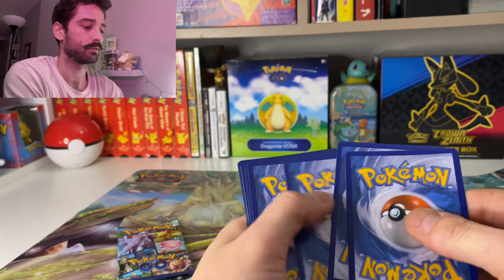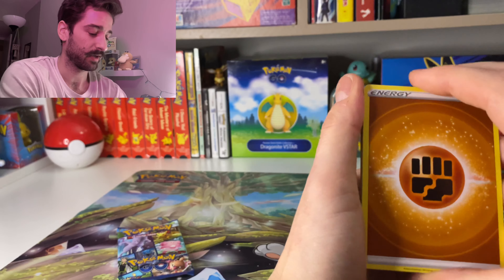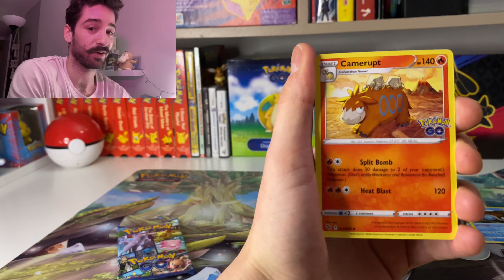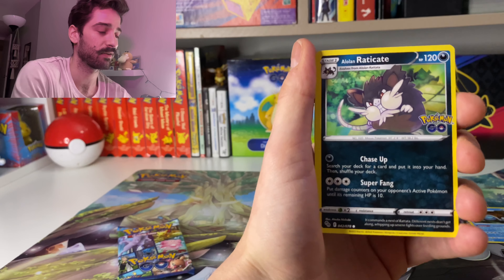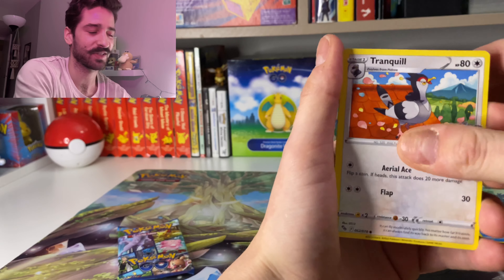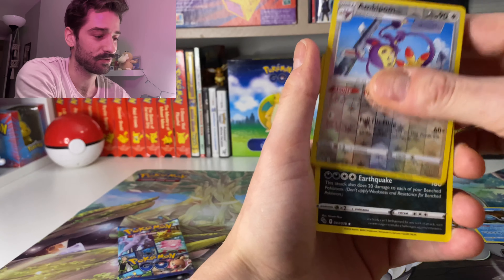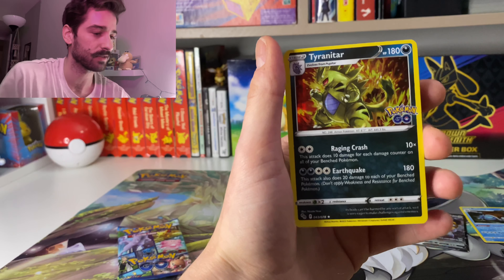Oh, I think we got a little bit of a peek of something at the back there. Can it be the Mewtwo alt art? I really want that. Spinner Rack, Alolan Rattata, Bidoof, Charmander, Articuno Reverse — and a Melmetal V! Let's go! I don't have this one yet.